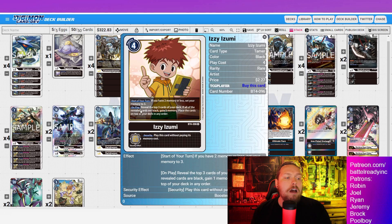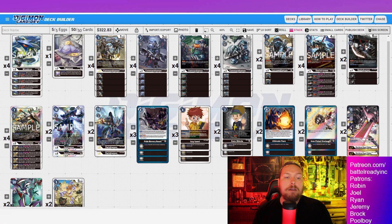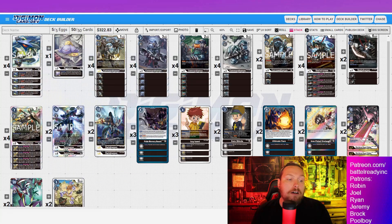Izzy is our Memory Fixer of choice. If you're at two memory, play Izzy to go to three. On-play, reveal the top three cards of your deck — if all revealed cards are black (they don't all have to be Digimon, just all black), gain one memory. So essentially a three-play-cost Memory Fixer, which is really great — he's the only one in the game like that. The only non-black card in the deck is Zort Defeat, and there's only two of them, so you have a solid chance of being okay. Plus, since we're stacking the deck, we see the next three cards and know when to go for Command Dramon plays.